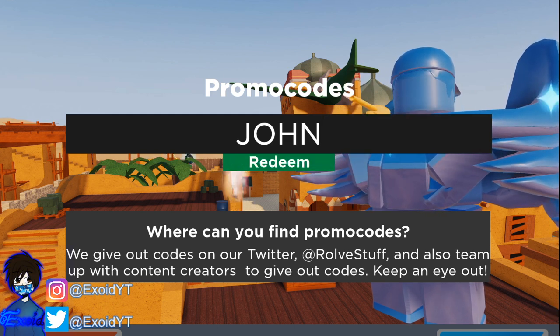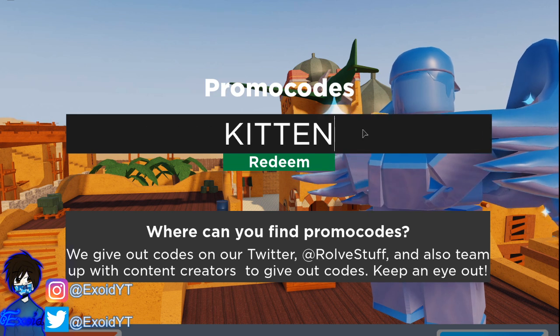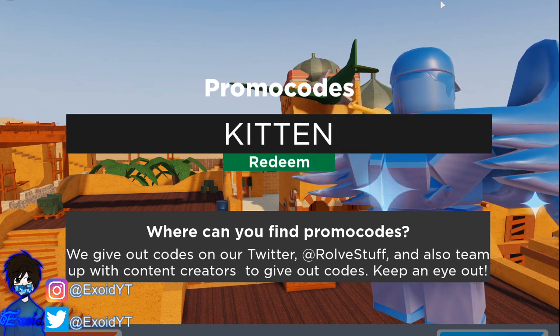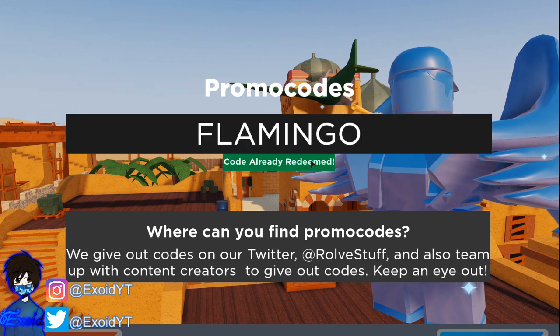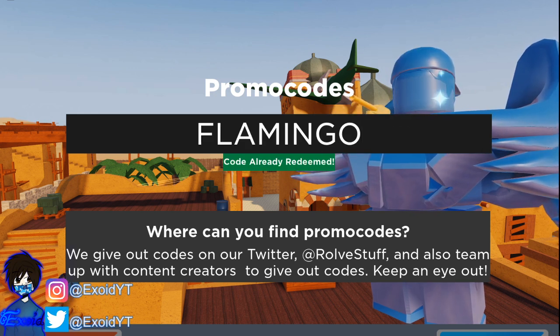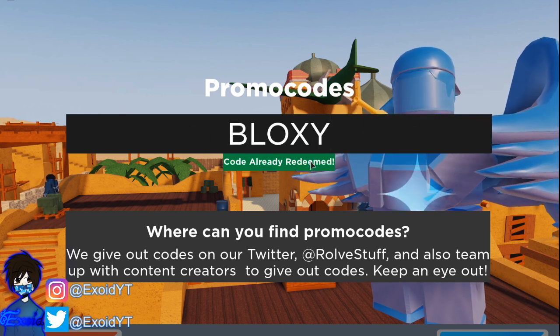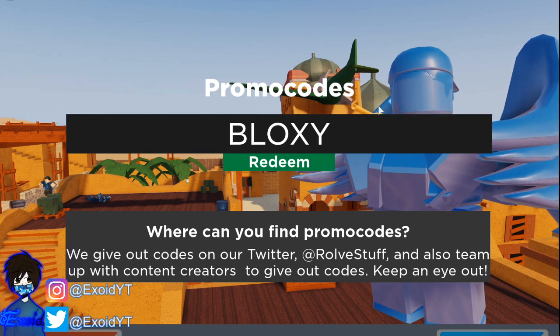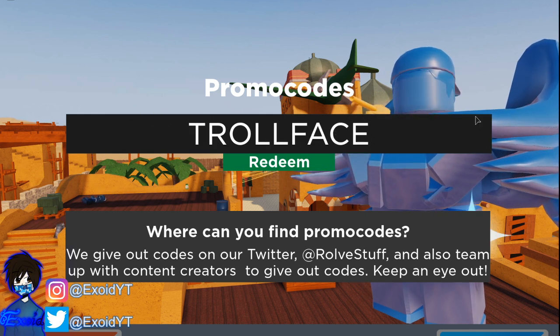We're gonna start off with the first code which is 'john' — redeem that and code john gets you a John announcer pack. After that it is code 'kitten' — redeem that for a Kitten announcer pack. After that it is code 'flamingo' — redeem code flamingo for a Flamingo announcer pack. After that it is code 'bloxy' — redeem code bloxy for 4,000 cash. And one of the newest ones is code 'troll face'.